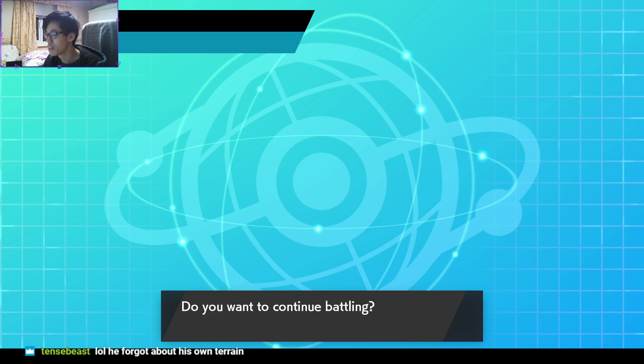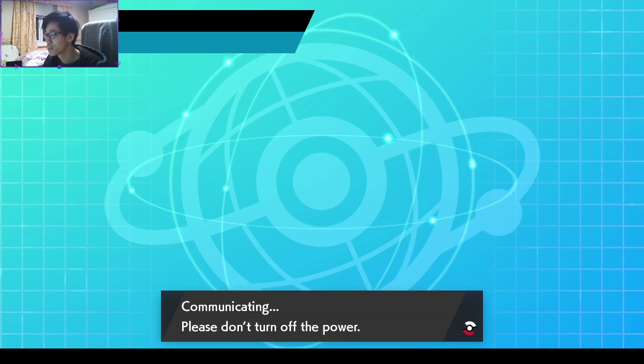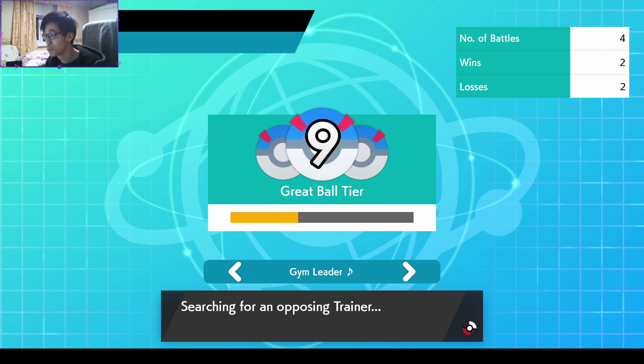Let's see if I get the win here. Continue battling — should be 2 and 2. I did get the win; he didn't disconnect properly. So there is some sort of execution to the disconnecting.